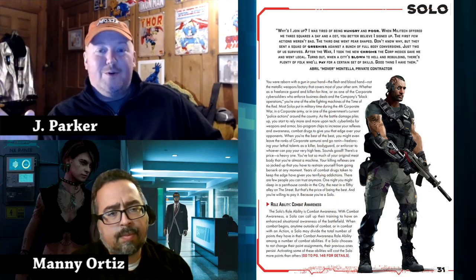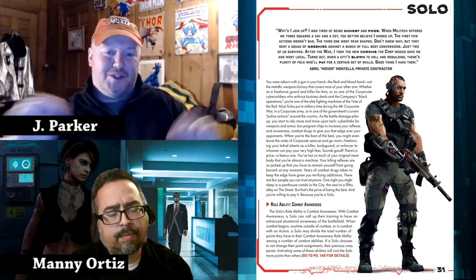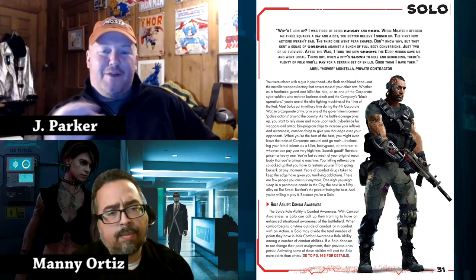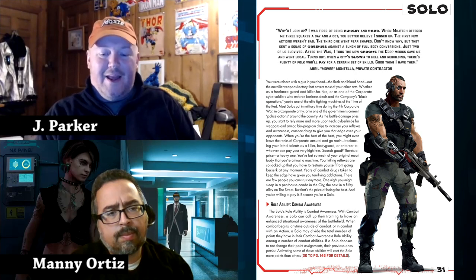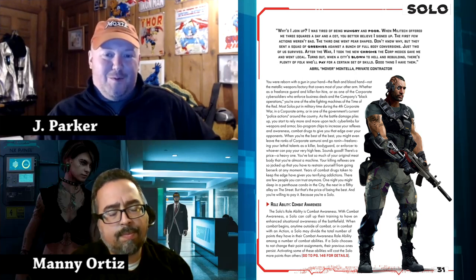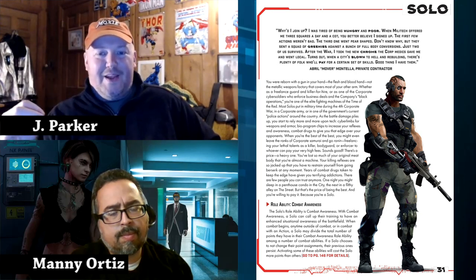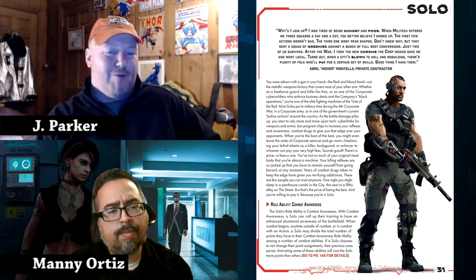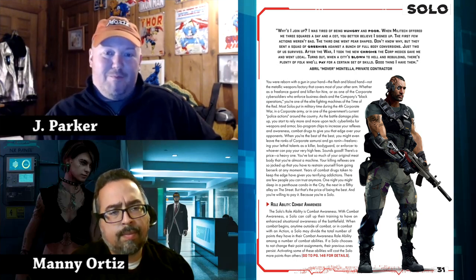Pre-gens — don't do character generation at the table. I would even say don't use the starter kit pre-gens because they allow you to roll for stats; have everything already predetermined. All you have to do is explain how the combat rules work and how net running works. For a two-hour convention game, don't bother with anyone who can net run — even though it's quicker now, it's still more complicated to explain to rookie players and it'll bog down your game time. But if you have experienced players, throw them on there.